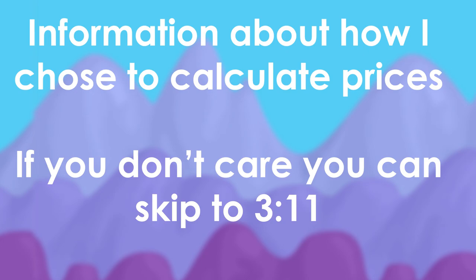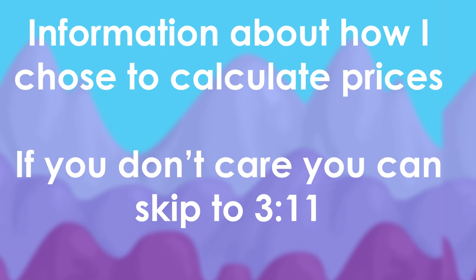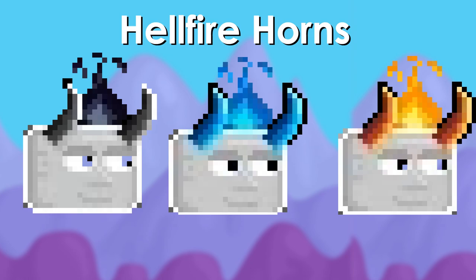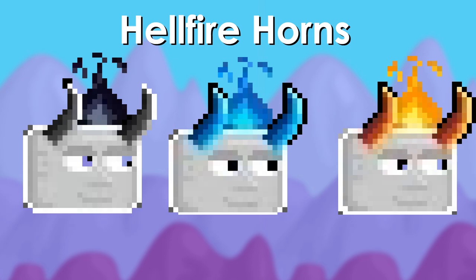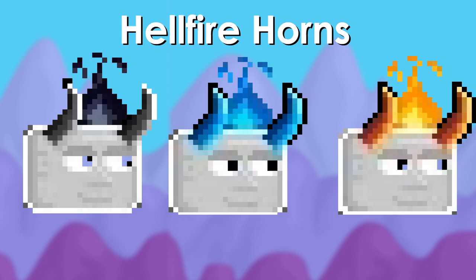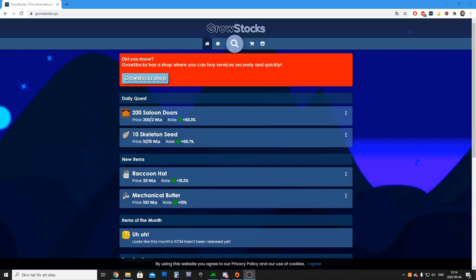During 2019 last year, they did something really weird where they had these four different colors of the item of the month. So what I've done for those months is that I've just ignored the rare variant. For example, the Hellfire Horns — there is a Hellfire Horns Ruby — I've just completely ignored the ruby horns, the rare version, because you basically wouldn't get it. It's such a small chance it doesn't really matter. I just ignore it, and then I added all of the other versions or colors, their prices together, and divided by three to get the average price for the different colors.